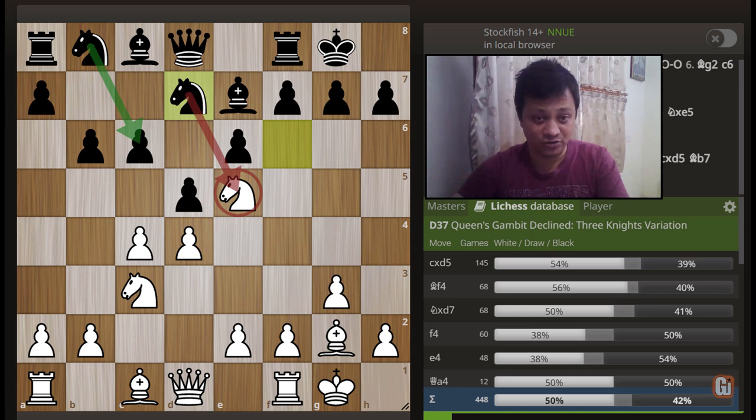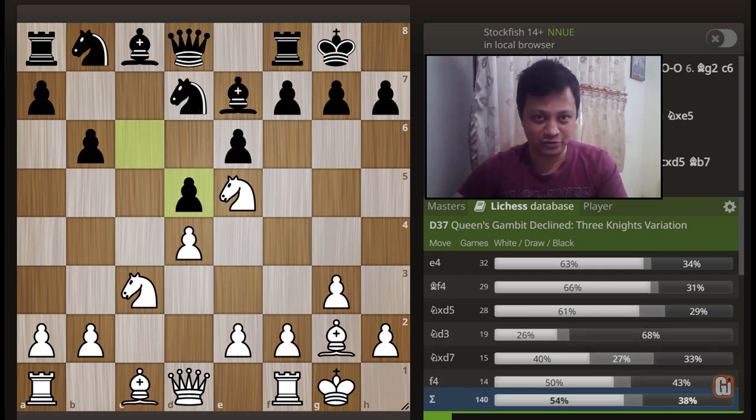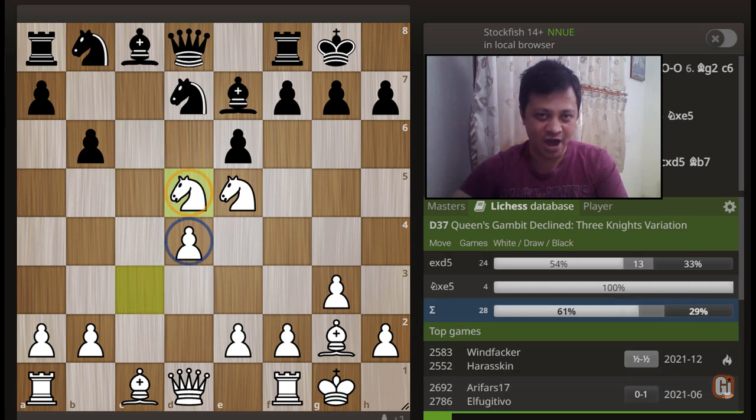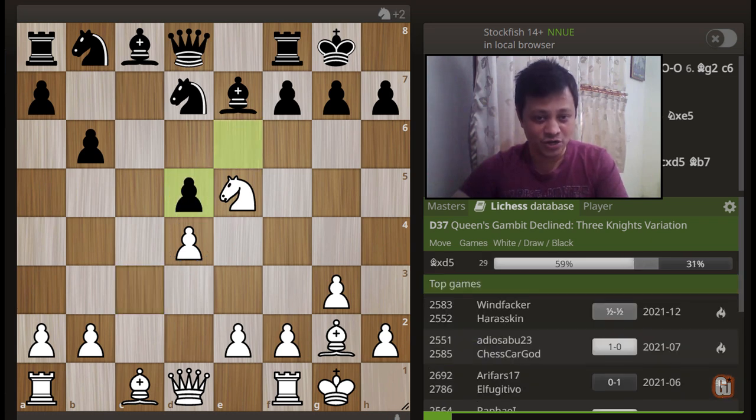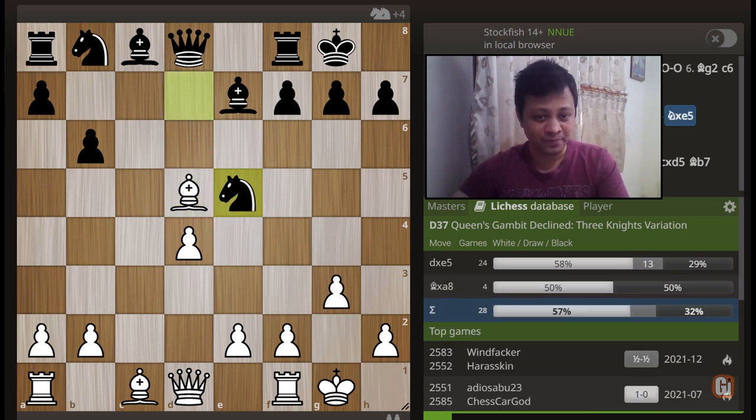This leads to our first trappy territory — after this, white is completely winning. First white takes on d5; it doesn't matter how black recaptures. Let's say c captures d5. The killer blow follows: the forcing sequence e captures d5, bishop captures d5, and now the black rook is hanging in the corner, so black's response is forced — he must take the knight first.